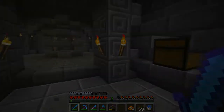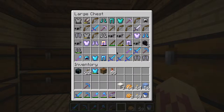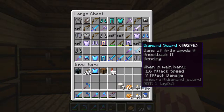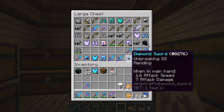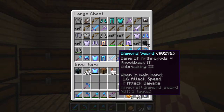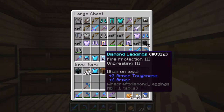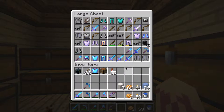The gear you get from the End cities is amazing. Look at this — this has mending on it, this has mending on it, two elytras with mending, mending, and just an awesome sword for killing spiders with mending. Pretty good stuff.